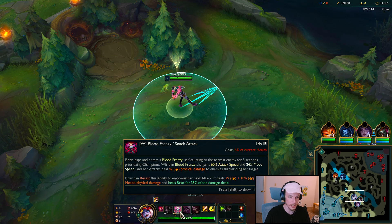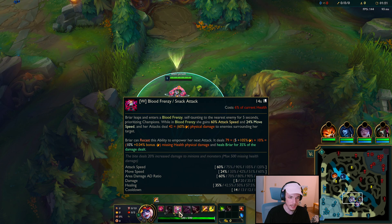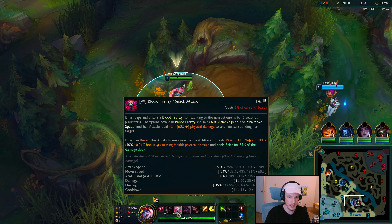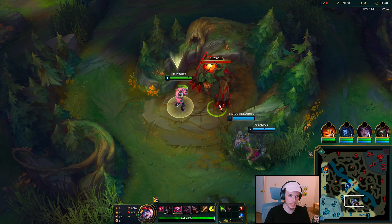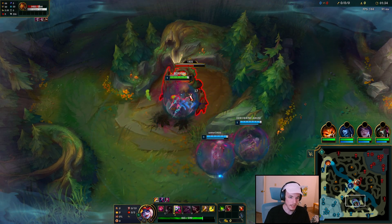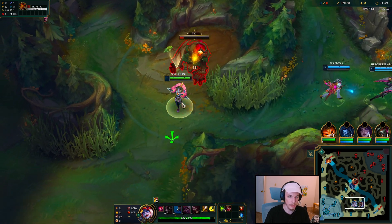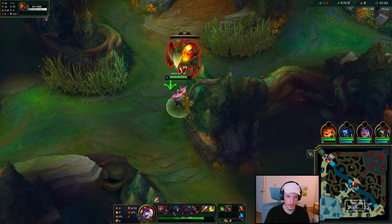The W — you enter a frenzy, and you get more attack speed and movement speed towards that target and have an AoE cleave. Then once activated, you get access to a chomp that deals more damage the lower the enemy is. So what you really need to know is: enter the frenzy, deal more damage, and the lower the enemy gets, that's when you want to use that chomp.